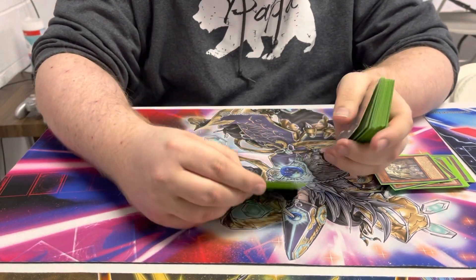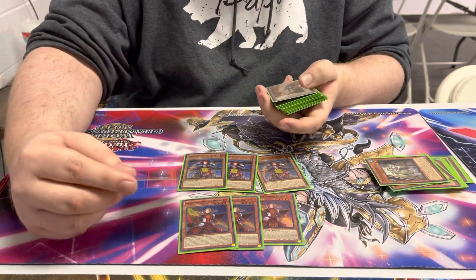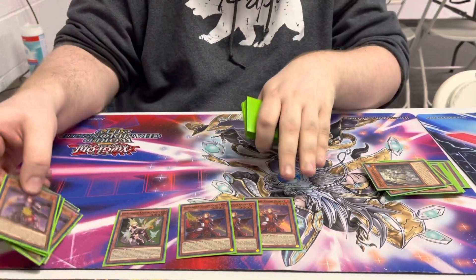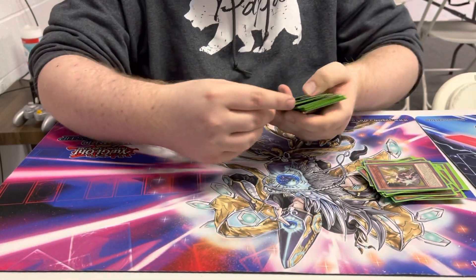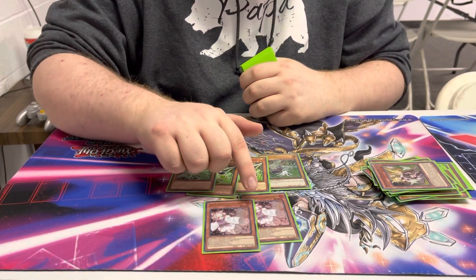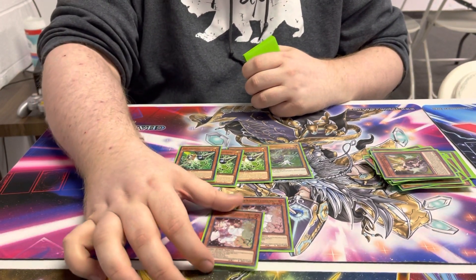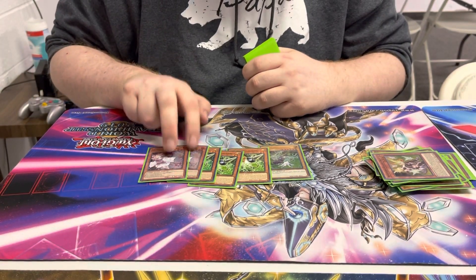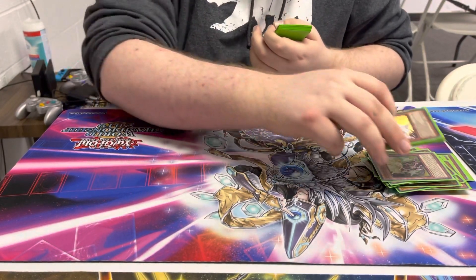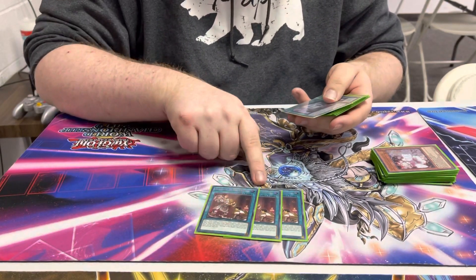For the Infernobles, it's three Oliver, three Renaud, one Orgier. The Honorary Noble Knight is Gierfried. Two Ash, and then the Gamma Package are our only hand traps. I sided these out almost every game for a better hand trap in the matches. Realistically, two of these came out, one equipment, and one other card that was just bad in most matches.